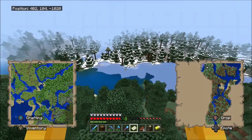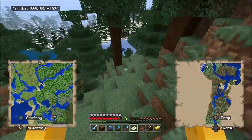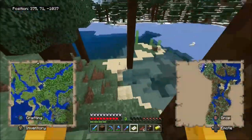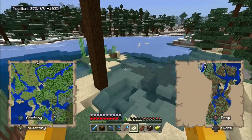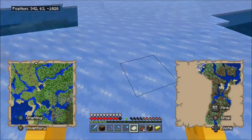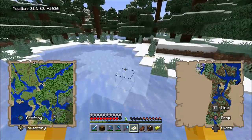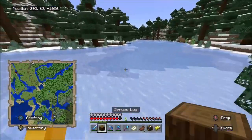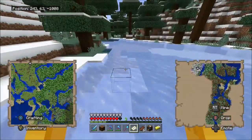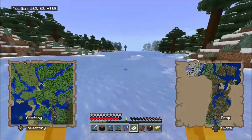Nothing too important yet, but I did come across this giant snowy biome — I think it's like a snowy taiga or something. Yeah, there's a lot of ice and a lot of snow. Oh, snowy foxes — arctic foxes, whatever they're called. I love those things, they're so cute. Also, I just thought about it — does ice look different from frost walker ice? Yes it does. Interesting. I do have my silk touch pickaxe on me, but I don't think I'm going to use it. I wonder if there's an igloo around here.